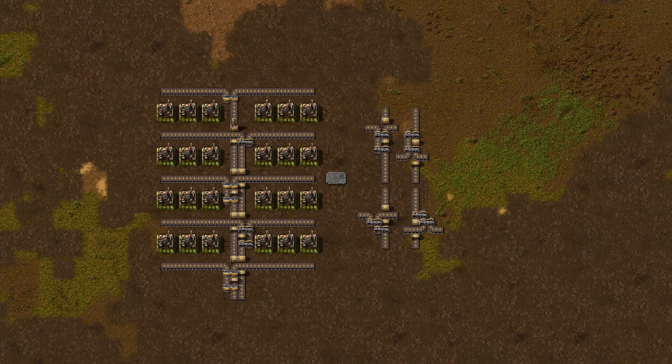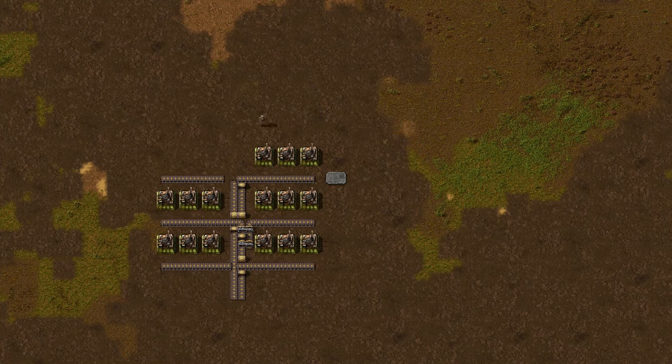We can also use both setups to join the outputs of the block along the centreline. Assuming the production is identical on both sides, there is no reason we need to use the centreline widget to join outputs — we can simply butt the conveyor belts against each other with the main centreline belt in the middle. Which one I use for the outputs tends to come down to how I feel at the moment I'm constructing it — sometimes focused and using the widget, sometimes lazy. But if you butt the belts against each other and the block has an even number of rows, the output belt is able to output in any of the four directions and still keep a perfect flow. I use this kind of setup for my research all the time because I don't have to worry about output flow direction, and if I get crowded in, I can quickly change things without demolishing much.